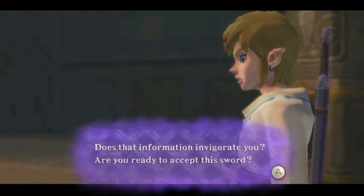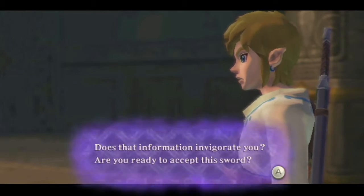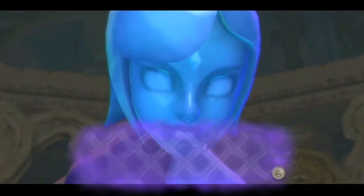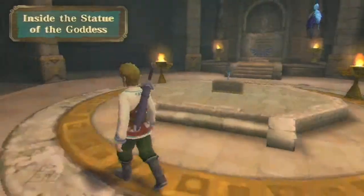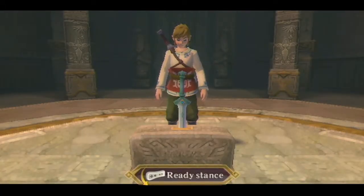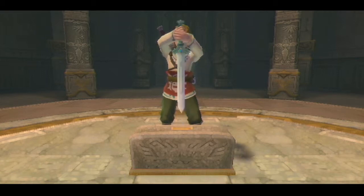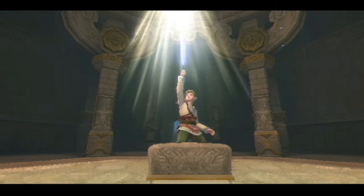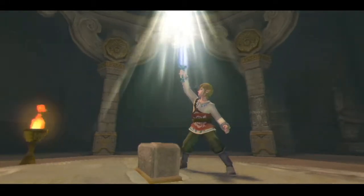Getting another sword would help — the flavor text for the practice sword only said it was fairly sharp, so if this one is very sharp that would be better. You're required to say yes. Then there's a small motion-controlled section to pull the sword out — you raise it skyward. I never thought video games would actually have titles that made sense. The title works not just because we're in the sky and we get a sword, but because we're literally holding it skyward.